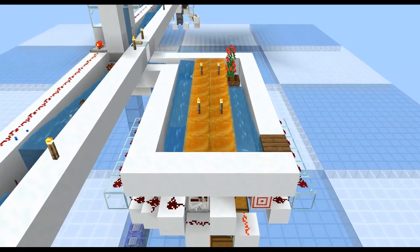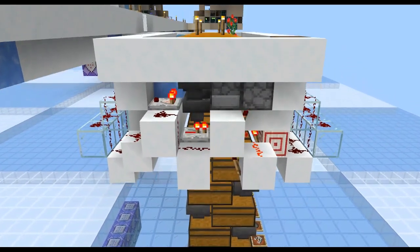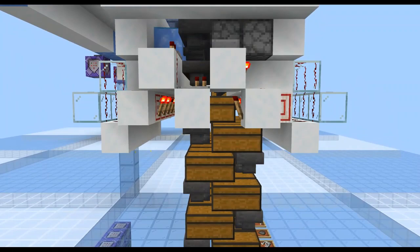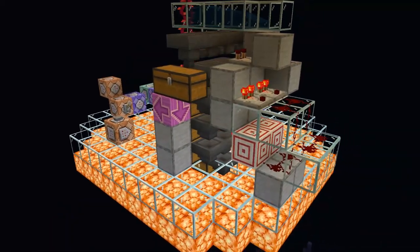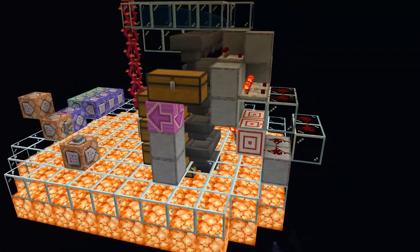When you think about storage for individual farms, the first thing that comes to mind after a simple chest is probably item filters. I'm going to explain item filters here, but I want to set them in a broader context. There are a lot of ways to make and use item filters, and there are also game mechanics and bugs relating to item sorting that can be frustrating if you don't plan around them. Perfectly organized storage where you can find exactly what you want is very satisfying. Item filters are just one part of achieving that goal.